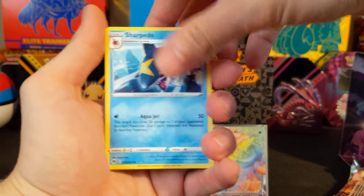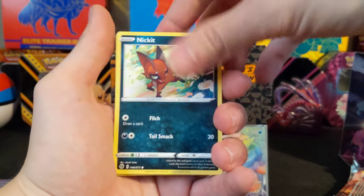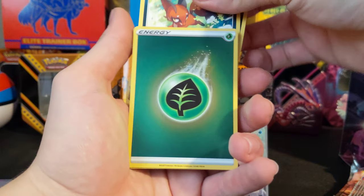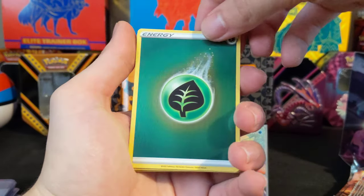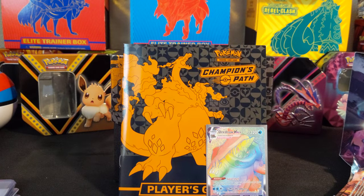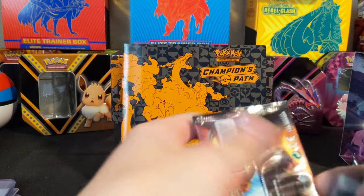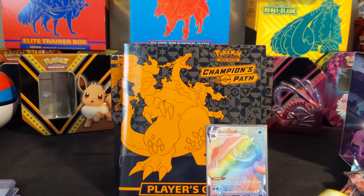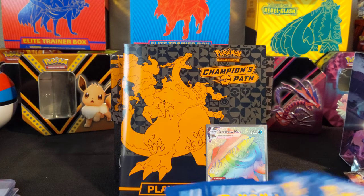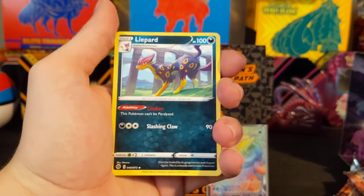Alright, keep it rolling. Sharpedo, Bede, Team Yell Grunts, Nickit, Hattena, Sizzlipede, Nickit — and now we got ourselves another Reverse Grass Energy. That's a dupe — we pulled two Grass ones. And a Water Energy. Still, I'm saving all of those. They're amazing. More than likely I will be one of those people to send them in and get them graded. I like them that much — I would love to have them sealed and protected forever.